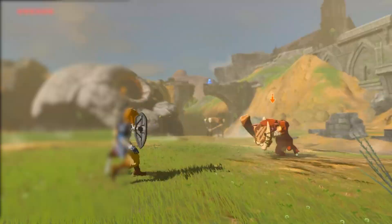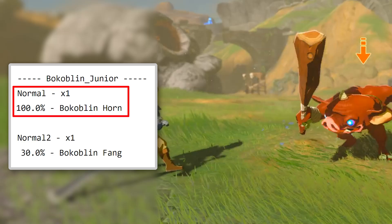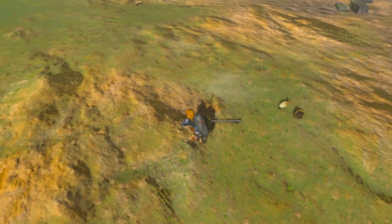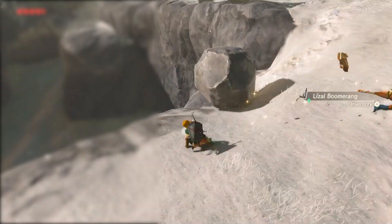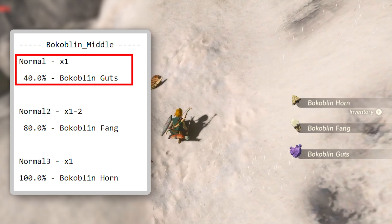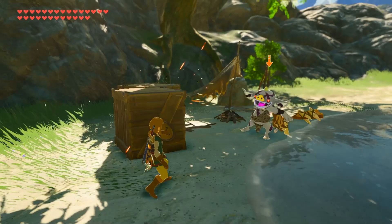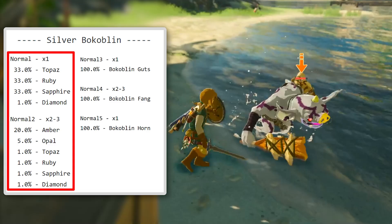Red bokoblins pull from 2 different loot tables: normal, which has a 100% chance of dropping a horn, and normal 2, which has a 30% chance of dropping a fang — which explains why red bokoblins most of the time just drop a horn and only sometimes a fang with it. Blue bokoblins also have the guaranteed horn drop, 1 or 2 chances at getting a fang with an 80% chance of each, and they also get a 3rd loot table for guts with a 40% chance. Basically, the odds for getting more parts increases with color up until you get to the silvers, which add 2 more loot tables for gems, with the gold giving just slightly higher odds for the higher tier gems.